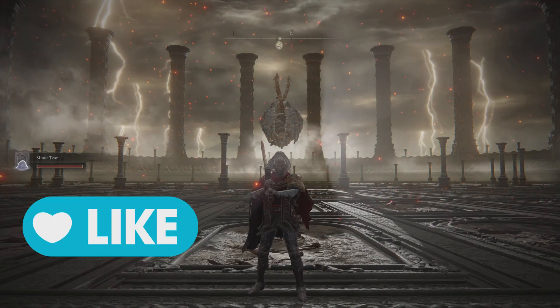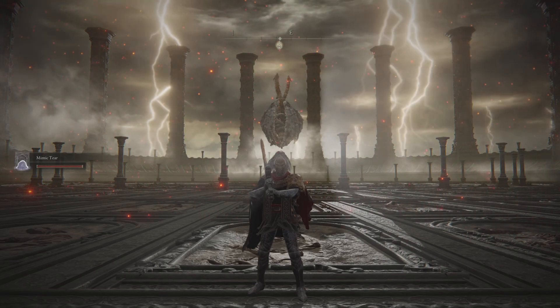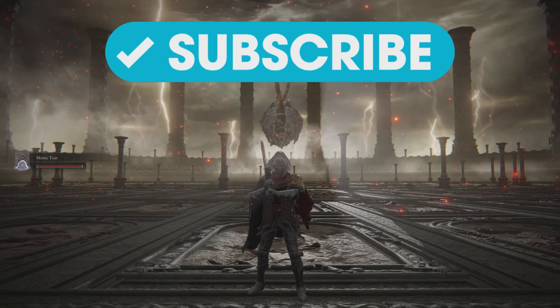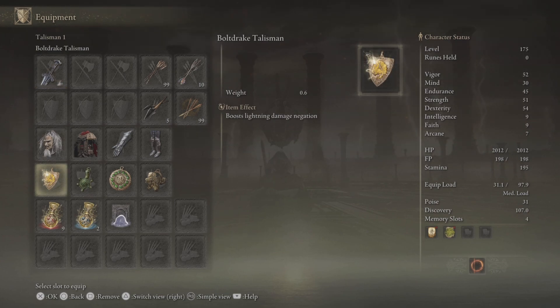Hi guys, this is the Basic Gamer once again, and I hope you guys are doing well and having a fabulous time. We are here once again to take on Mr. Dragon Lord Placidusax, and this time we're going to be using the Gargoyles Greatsword upgraded to plus 25 with the quality affinity. The main hero is the Stormblade Ash of War, which you can get from Nightburn for 1800 runes.